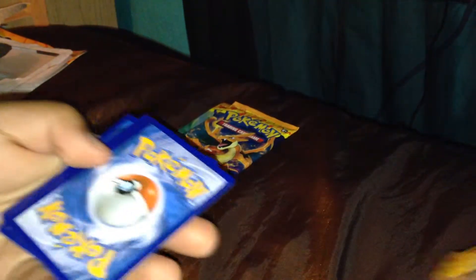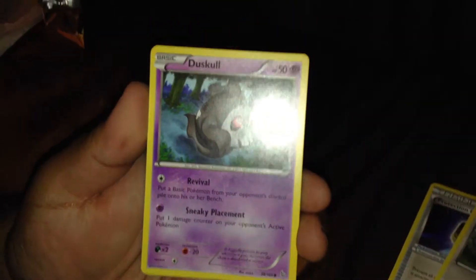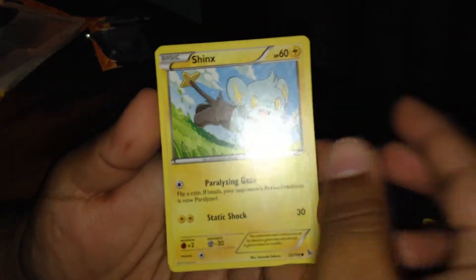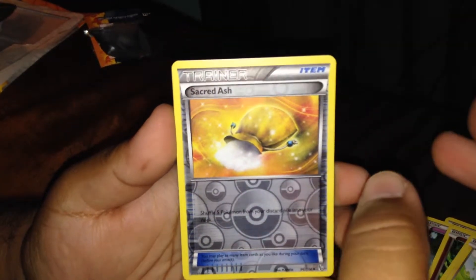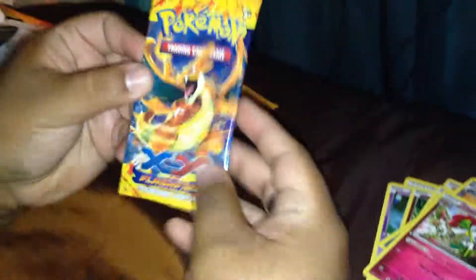Might keep you guys waiting too long. Alright, so we have Startling Megaphone, Floette, Protection Cube, Fletchling, Duskull, Litleo, Spritzy, a Shinx, a Sacred Ash, and a Floette Rare. That's weird — I don't know if Floette comes Rare. So the next one is the Charizard Y pack. That one opened up pretty good.